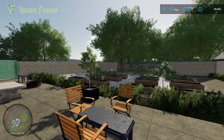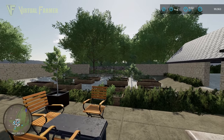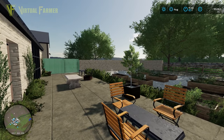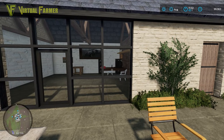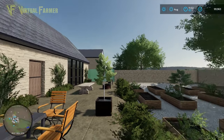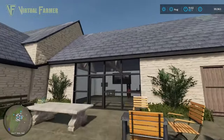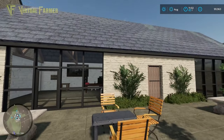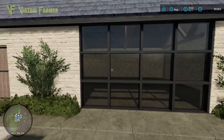Hello and welcome to this first look at Chipping Norton — a map in Farming Simulator based around the area where Clarkson's Farm is set. Just spawning into this map and coming into this area, it's immediately recognizable. This is an absolutely fantastic job that has been done to start with.